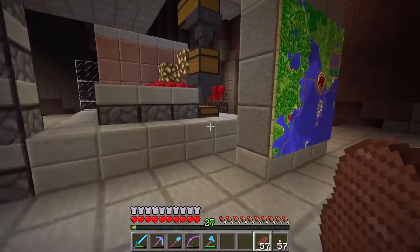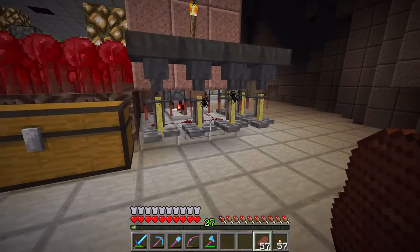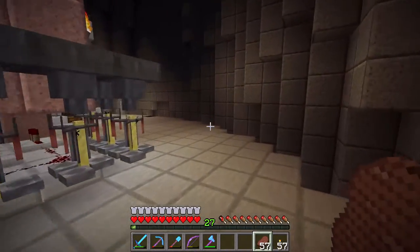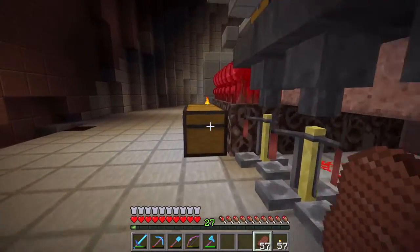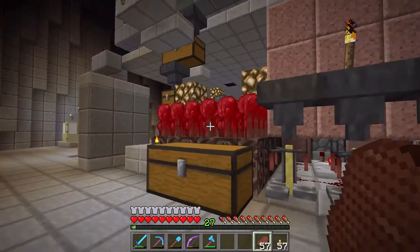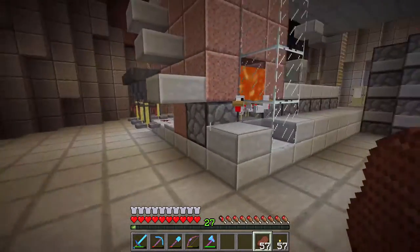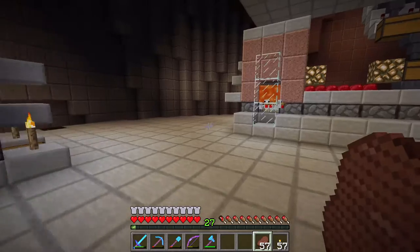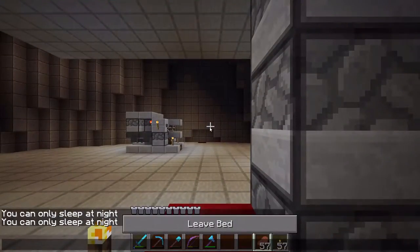I've got a couple more things to show you up here. If you need a quick place to do some potion brewing, I've got a little potion shop here and a really loud chicken farm — feel free to use those. The items are right here and the netherwort farm is right there. The chicken farm is just automatic. We'll just set our spawn point as well.